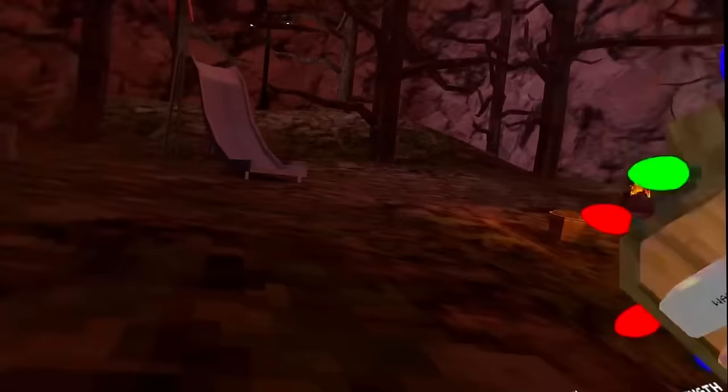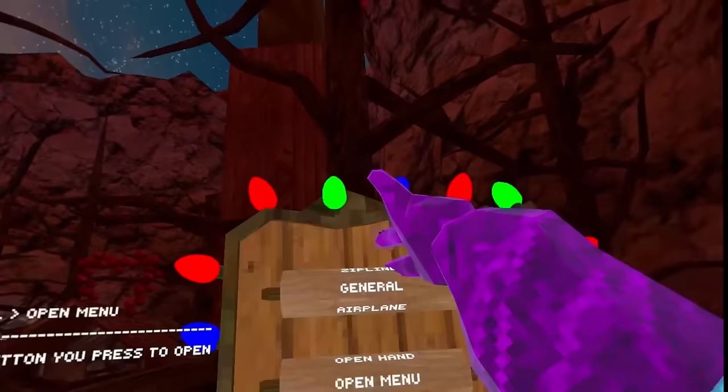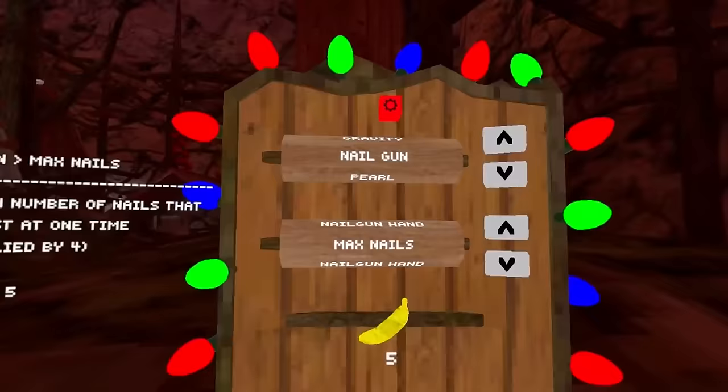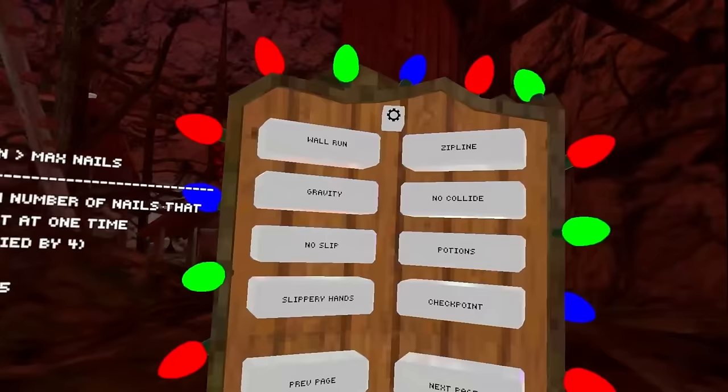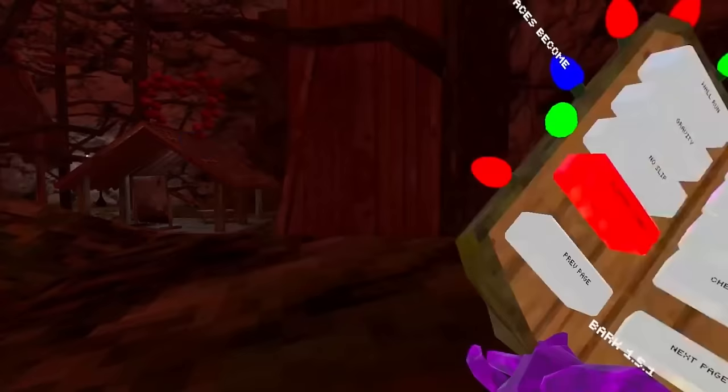We have Gravity, which lowers the gravity — it doesn't turn it off fully, you still go down slowly. For each of these mods you have a separate settings panel where you can change values — for airplane, flying speed, gravity, boxing, and more. It's actually crazy how detailed this mod menu is.